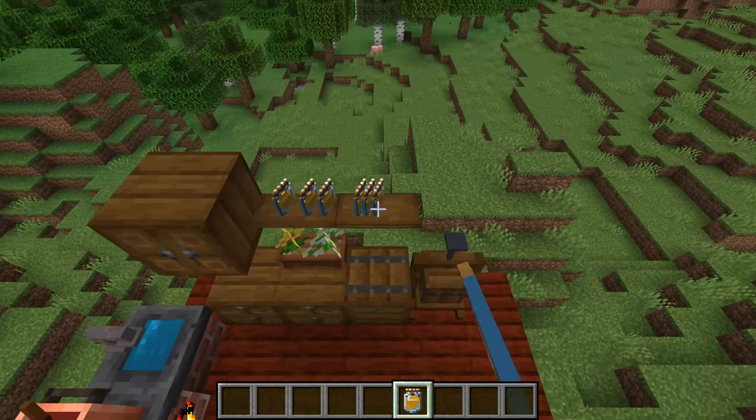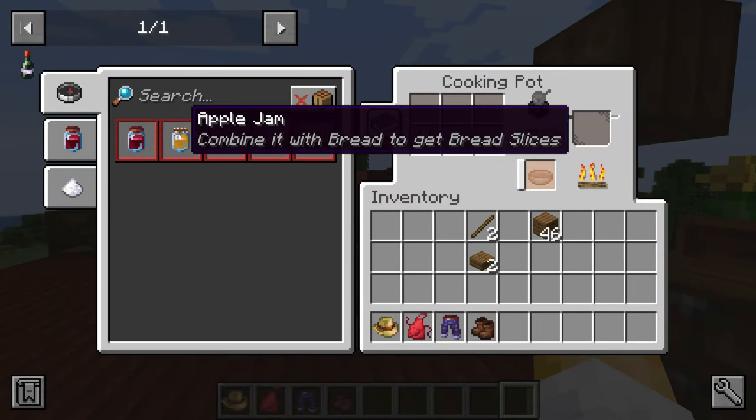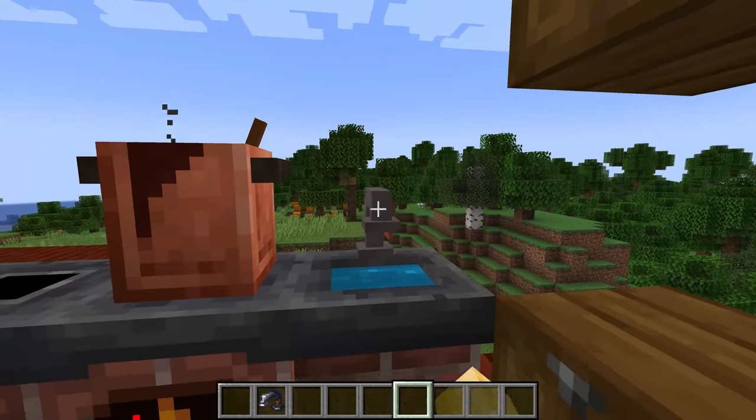In the wood-fired oven, you can bake donuts, toast, or other pastries. Putting a cooking pot on the stove allows you to cook jam. And putting a faucet on the sink gets you an infinitely-ish water resource.